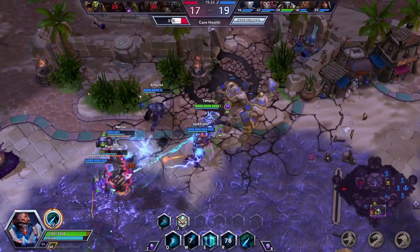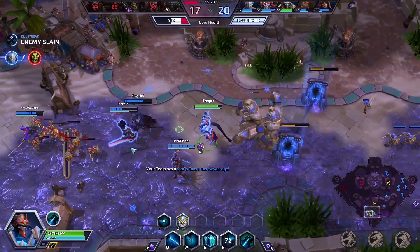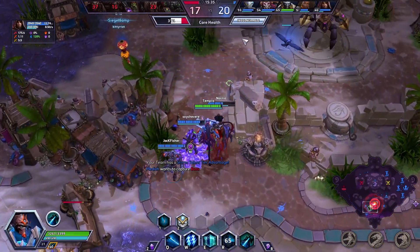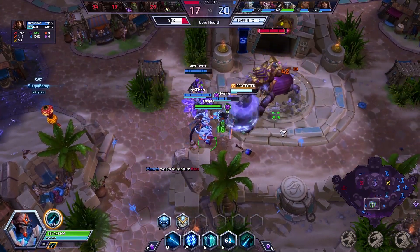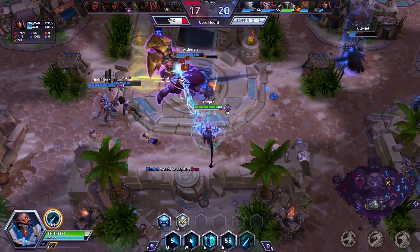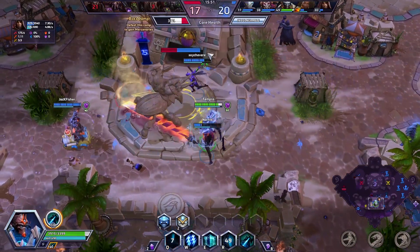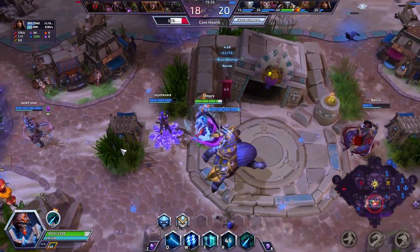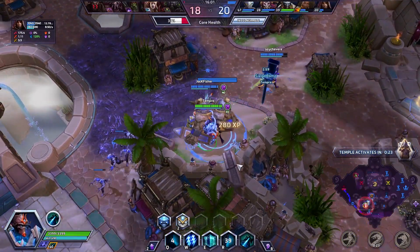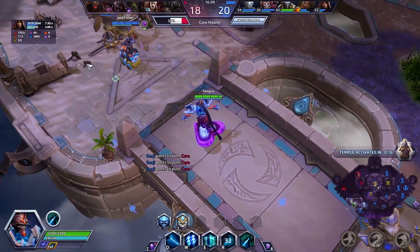It probably depends on how good you are at keeping your charge up. At level 20 I'm going for Khala's Gift, which gives 4% spell power for every ally within the radius — they also get spell power — up to 20%. I picked that up because the Archon upgrade makes it last longer, but you'd lose your chance to use the 40% shield if Archon never wears out. I didn't come up with this myself — I was watching somebody else's YouTube video and they mentioned it, which I thought was really clever.